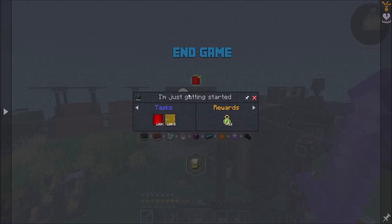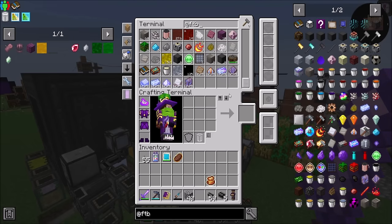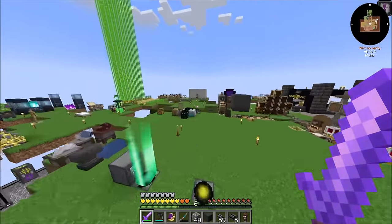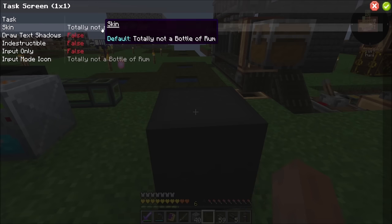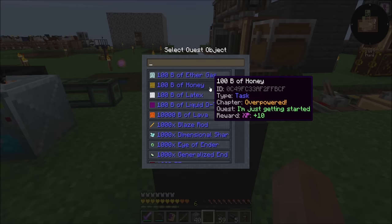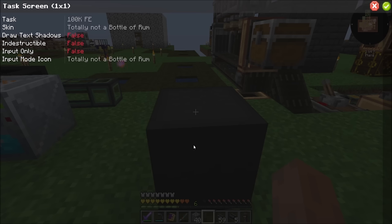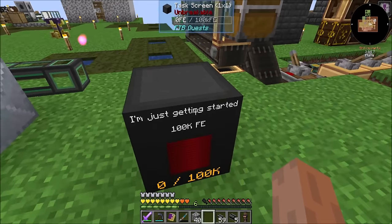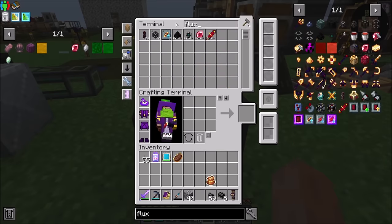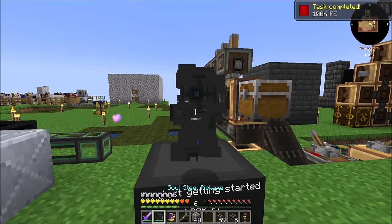Let's get started on these quests because I just need to complete these three quests and we should be cool. First off, we need a hundred buckets of honey and a hundred thousand RF. So that shouldn't be too bad. For this one, we're going to need to set the task to be FTB — that's a hundred thousand FE. Check. And then we can flux point this. And boom, that's done.